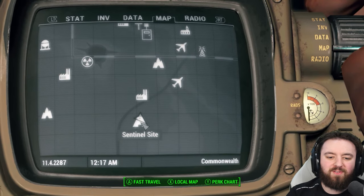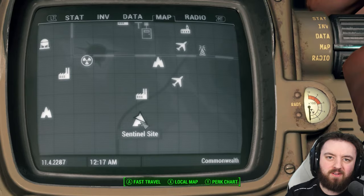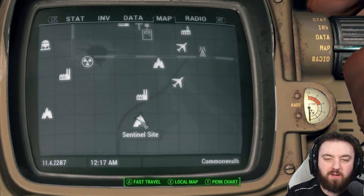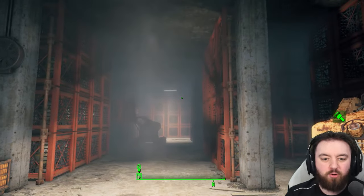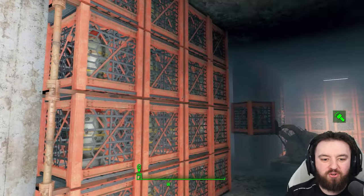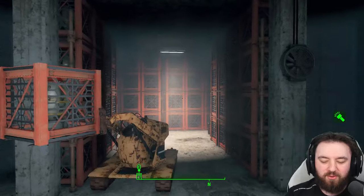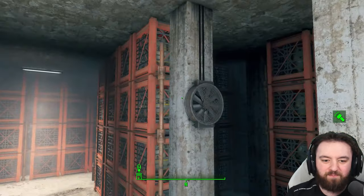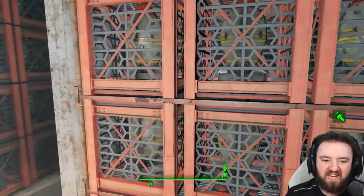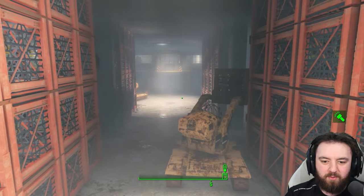Special shout-out to the Sentinel Site — you won't be coming here until you're doing Liberty Reprimed, but if you're in the area you can pick up the mini nuke inside the room of nothing but nukes. Just look at the amount of them. Imagine if you could fit them all in one of the artillery pieces — you'd probably level the city, which is why that's not an option.